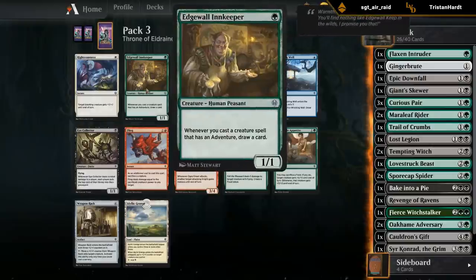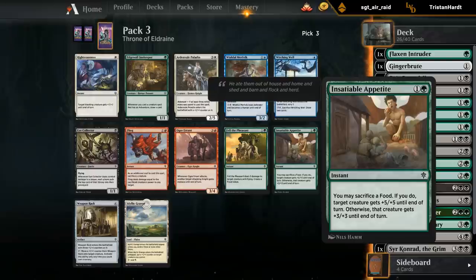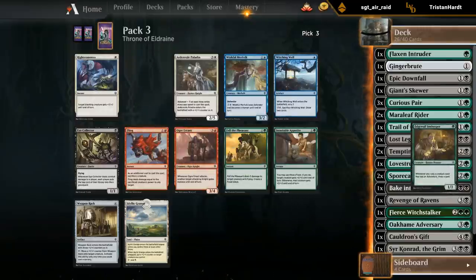An actual Innkeeper! Appetite would be reasonable too as a combat trick with a bit of food synergy, but Innkeeper should be pretty good.